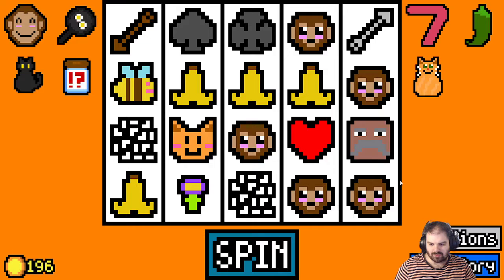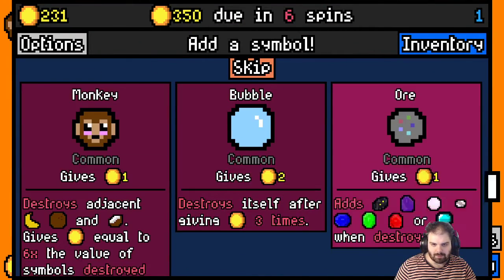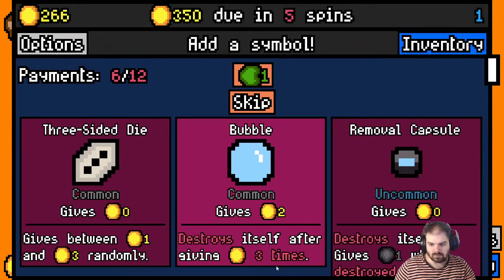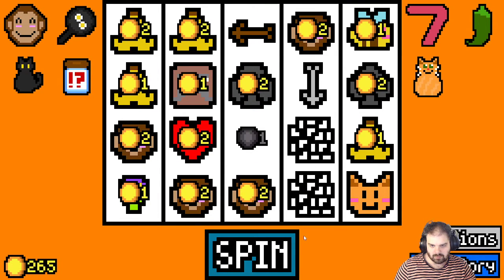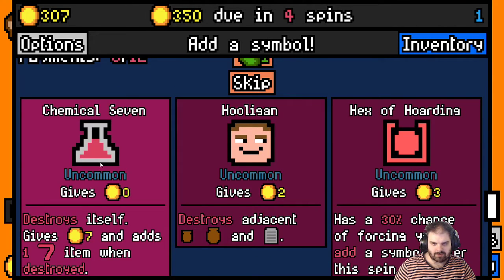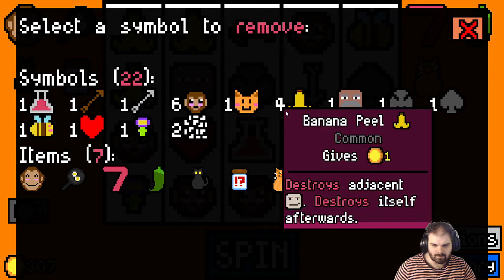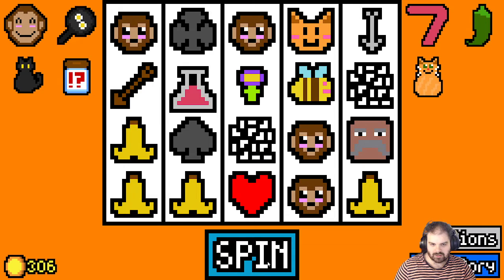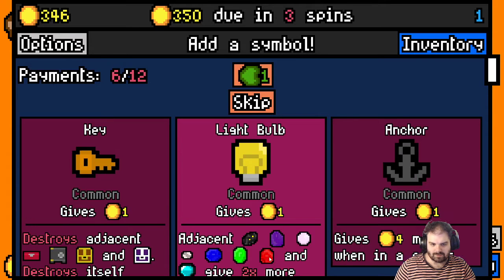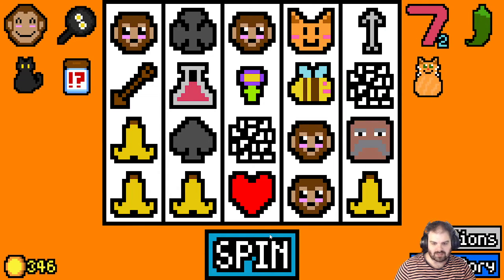I might take a silver arrow — silver arrow's good. Another monkey? Sure. A removal capsule — that'll do. Chemical 7 — we need one of those. I'm just gonna get rid of another monkey actually — I've changed my mind, having six monkeys was a bad idea. How many items do I have? I've got exactly 20. Another Chemical 7 — yes, so that will trigger and give me 7 gold. That's what we want.